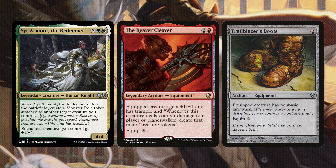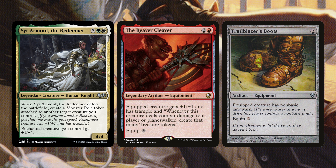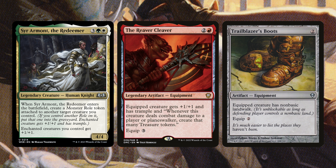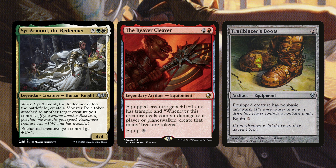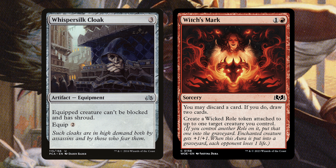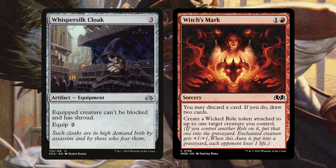Our next three cards are Sir Aramont the Redeemer, the Reaver Cleaver, and Trailblazer's Boots. Sir Aramont makes a Monster Roll token and attaches it, giving +1/+1. The Reaver Cleaver is arguably one of the best cards from the Dominaria United commander decks — equipped creature gets +1/+1, trample, and whenever this creature deals combat damage to a player or planeswalker, create that many Treasure tokens. Trailblazer's Boots grants non-basic landwalk, which pretty much everybody plays, so this is basically a guaranteed way to deal combat damage. We also have Whisper Silk Cloak, which makes a creature unblockable and gives it shroud, and Witch's Mark, which lets you discard a card to draw two and create a Wicked Roll attached to a target creature.